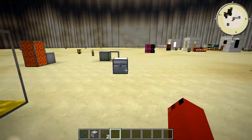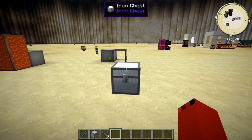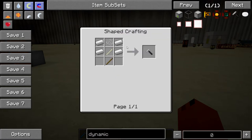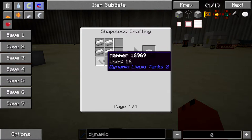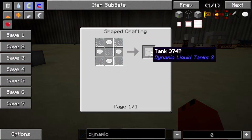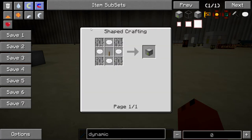The recipes are completely easy to make. You need a hammer — that's just some iron, sticks, and string. You're also going to need iron masses, which you craft using the hammer with four iron. For the tanks themselves, it's four iron masses plus glass panes, and you get two tanks. That's over 66 buckets of storage for just those two ingredients.